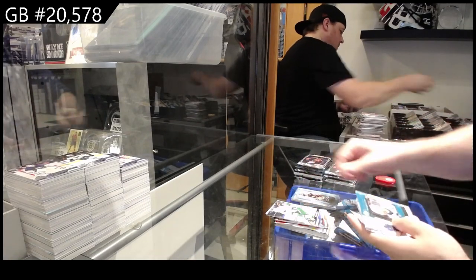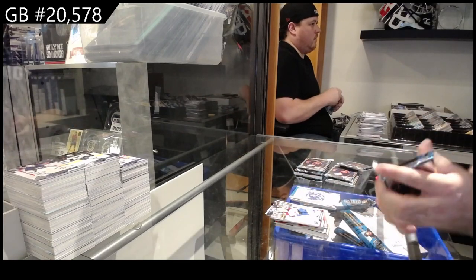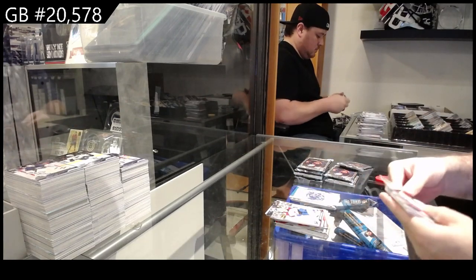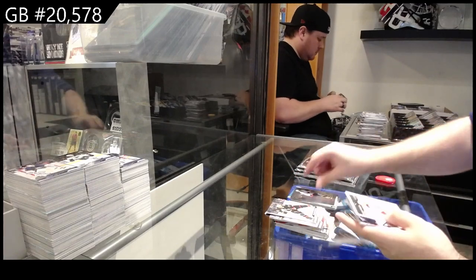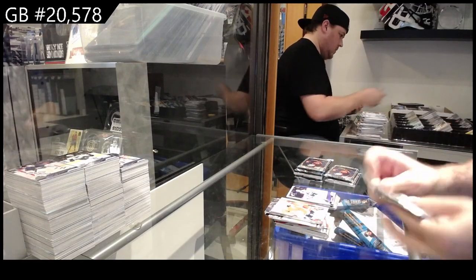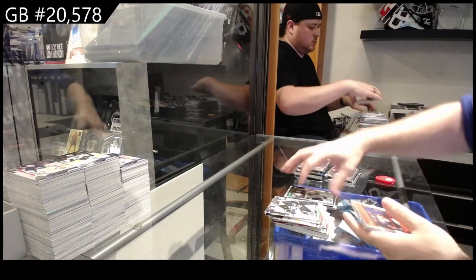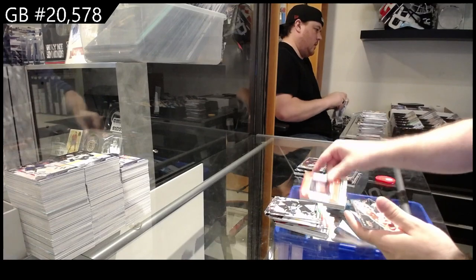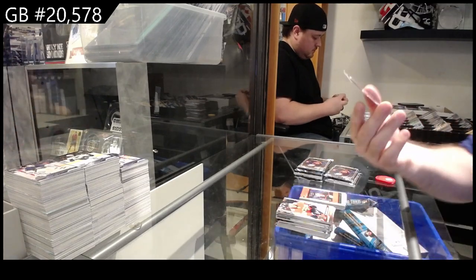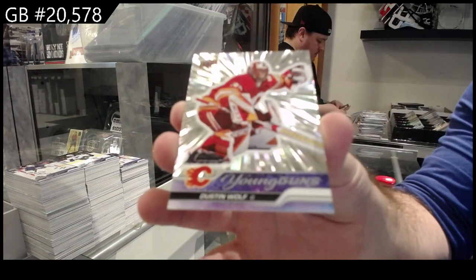285 Troy Terry, Carlson on a roll, and a Hinostroza canvas. Special edition Ovi, Panarin Statbox, and a Robins Young Guns. Wyatt Johnston retrospective, Sveshnikov on a roll — I'm really killing these — Dustin Wolf outburst silver Young Guns.